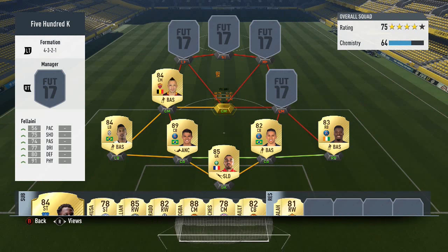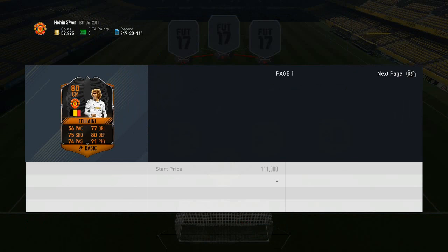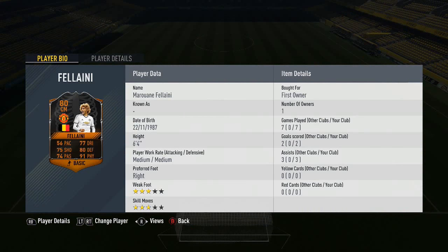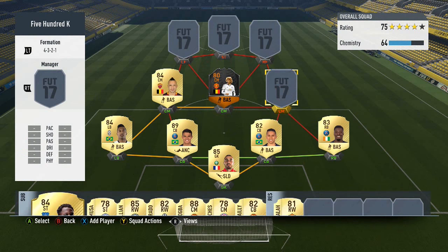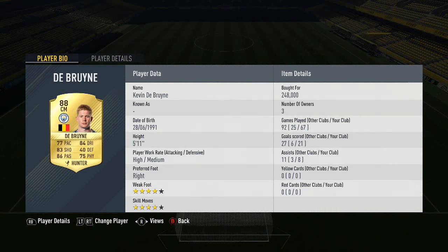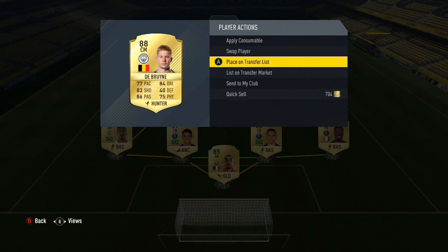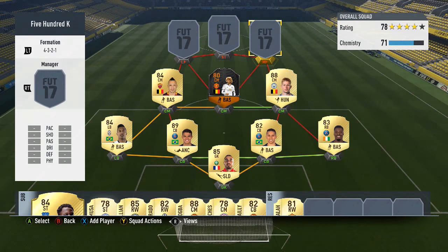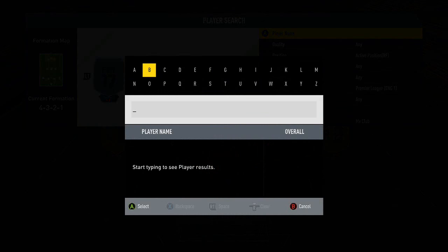Moving to the Premier League, we've got a screamer card — Marouane Fellaini, which is fitting because this weekend they get their upgrades. He seems to have risen in value; I actually packed him. He's about 80k or so. The other midfielder is Kevin De Bruyne with a Hunter chemistry style — I bought him ages ago for 248k, he's now about 220-230k.